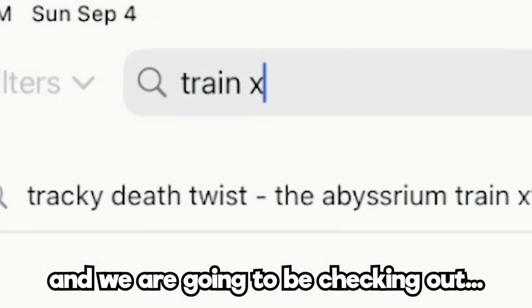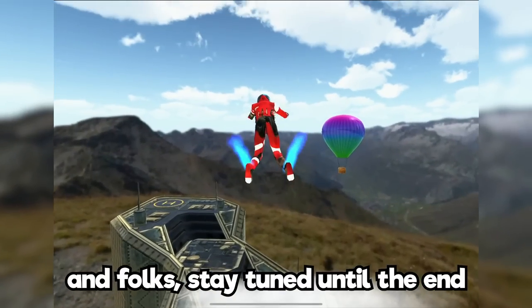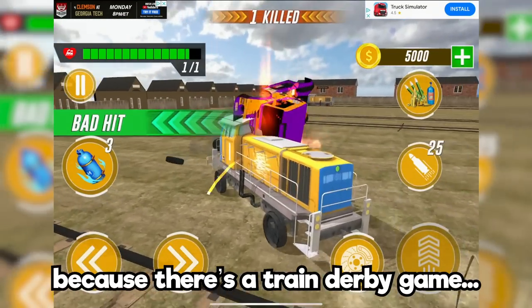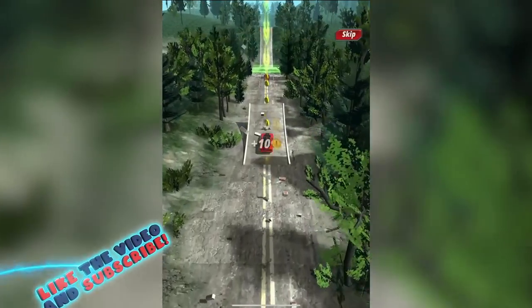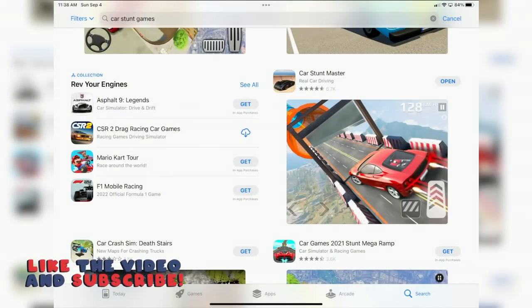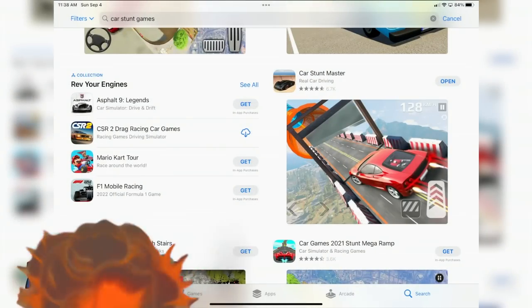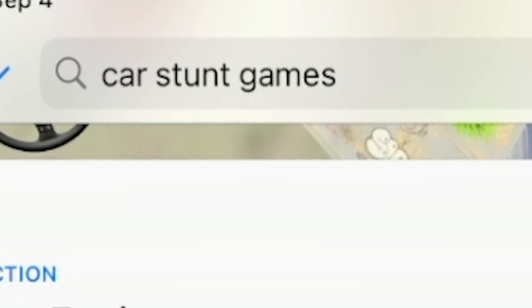So today we're back in the app store checking out the weirdest stunt games. Stay tuned until the end because there is a train derby game and we might use a giant slingshot to launch cars. Hit that thumbs up button and let's jump in. It's my favorite time of the week — we're gonna be checking out some awesome or not so awesome mobile games, going for car stunts and crashes today.